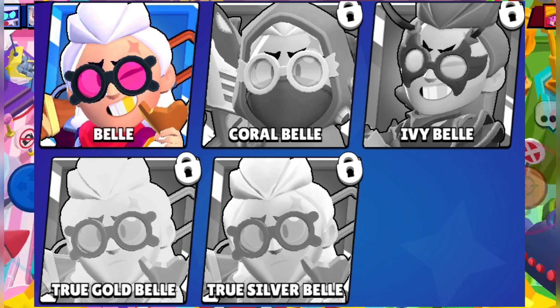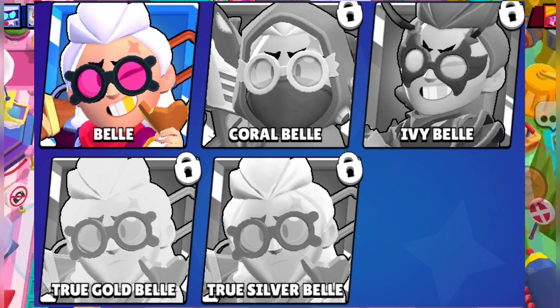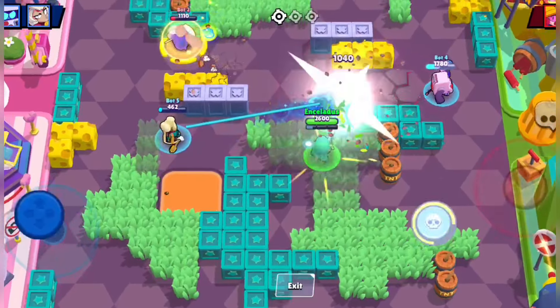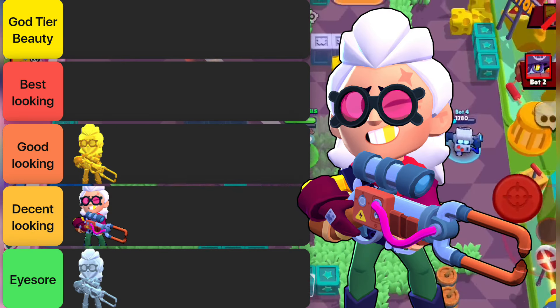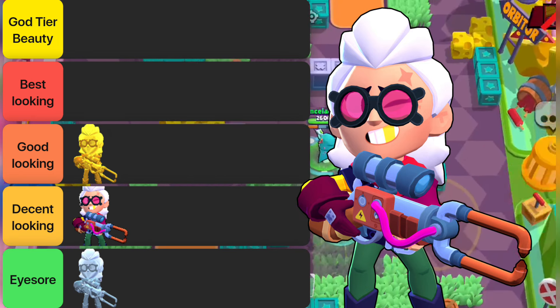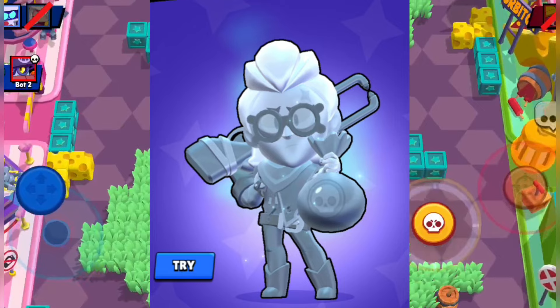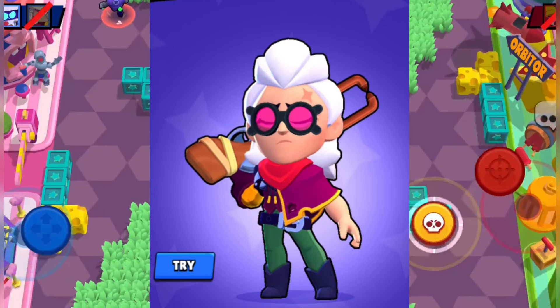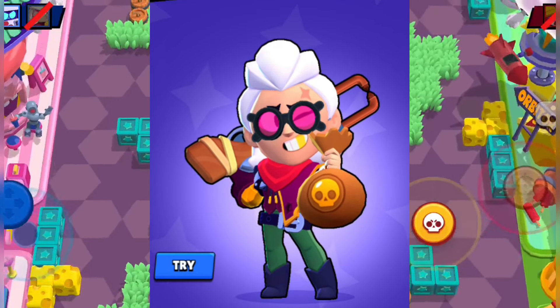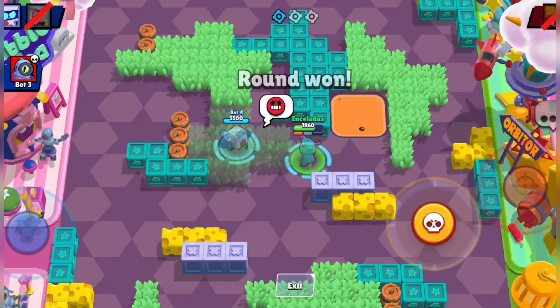In this video I'm going to rank each of the six Bell skins from worst to best based on how cool they are. Without wasting any more time, at number six, five, and four we have the True Silver, Default Bell, and True Gold skins respectively. True Silver skin is extremely gross looking, Default skin is standard, and Gold skin is quite good looking — giving us a complete range from eyesore to good looking.